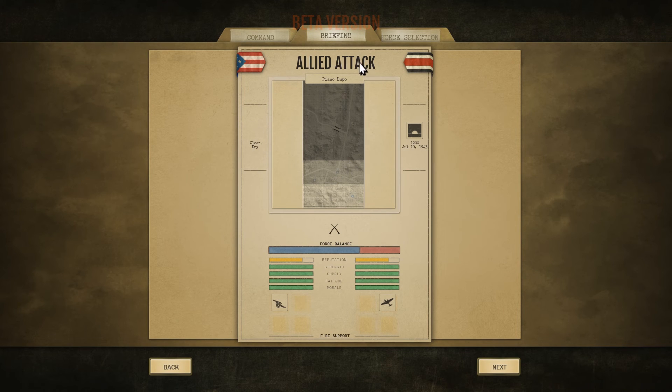Somos nosotros los que atacamos, los aliados con el mando americano, en Piano Lupo, en un día despejado, seco, por la mañana, soleado. Un 10 de julio de 1943. Podemos ver el tamaño relativo de nuestras fuerzas comparado con las fuerzas enemigas.